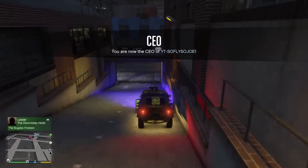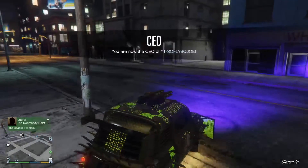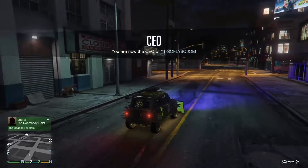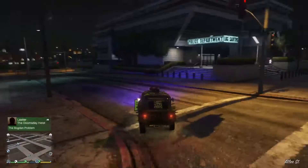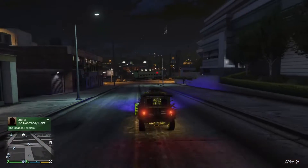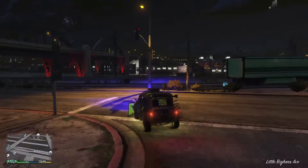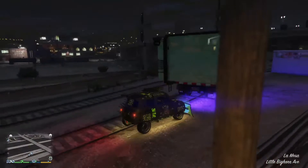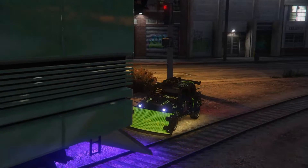Once you've got your vehicle outside, you are not done yet. Come back over to your MOC, take the car, and drive it into the MOC. Your car should now be saved in your MOC. The next step is to take it to your garage — after that you should have a fully duped vehicle.